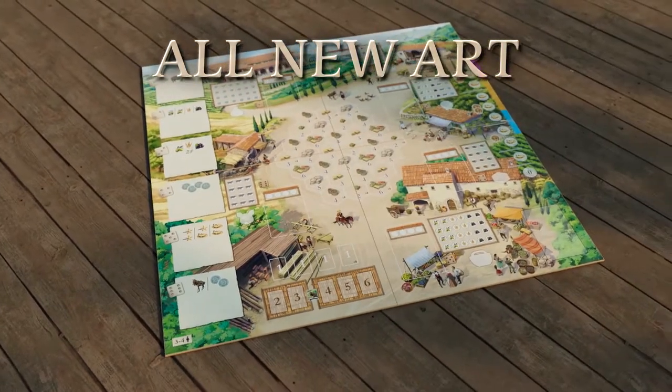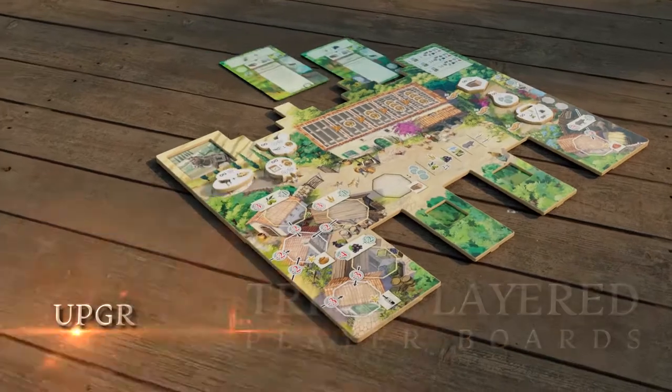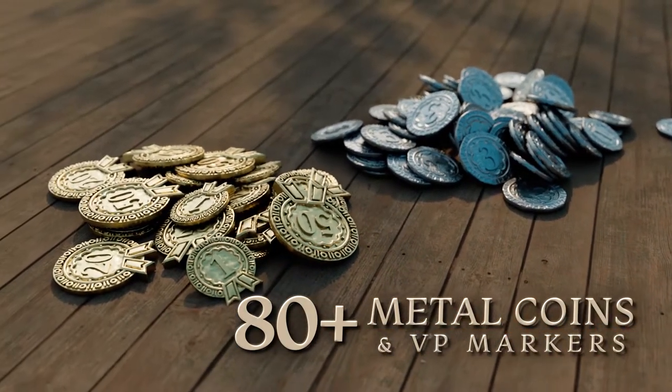A double-sided board and triple-layered player boards. Upgraded cardboard and wooden screen-printed components. More than 80 metal coins and victory point markers.